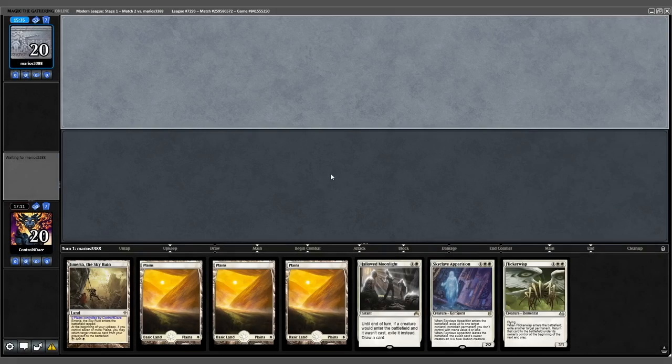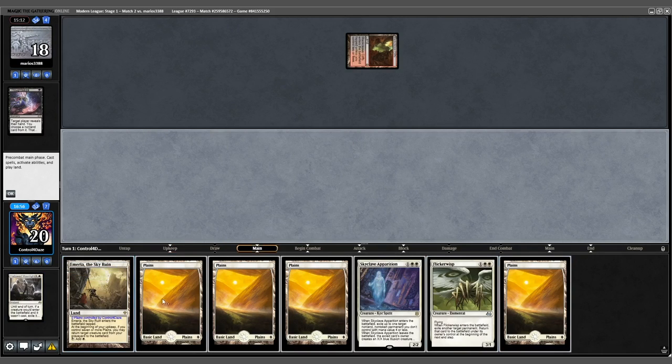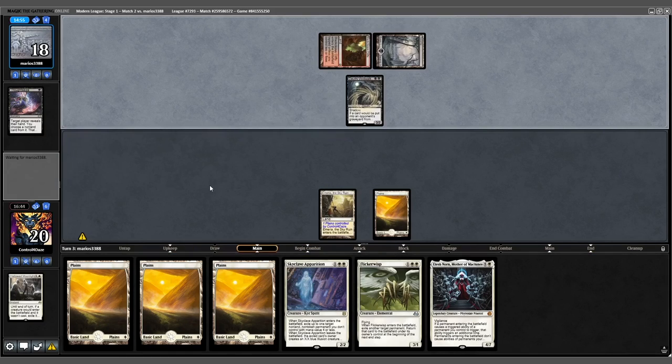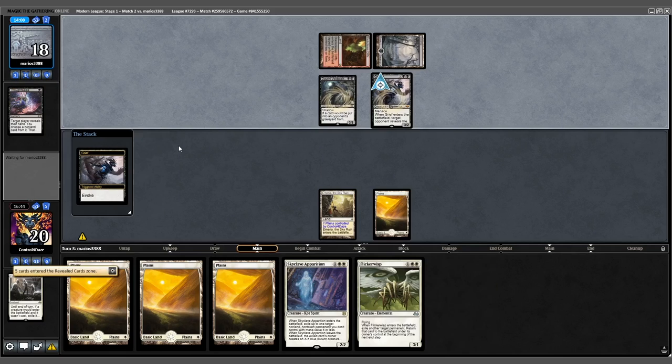We keep our 7; opponent mulligans to 6. Opponent leads with Blackcleave Cliffs and Thoughtseizes — Hallowed Moonlight goes down. We draw Plains and play out our Emeria and pass. Opponent plays Swamp and passes. Play a land and pass — it's a good old-fashioned draw-go. Opponent plays a Voidwalker into Grief, discarding a Kolaghan's Command, and takes our Elish Norn.